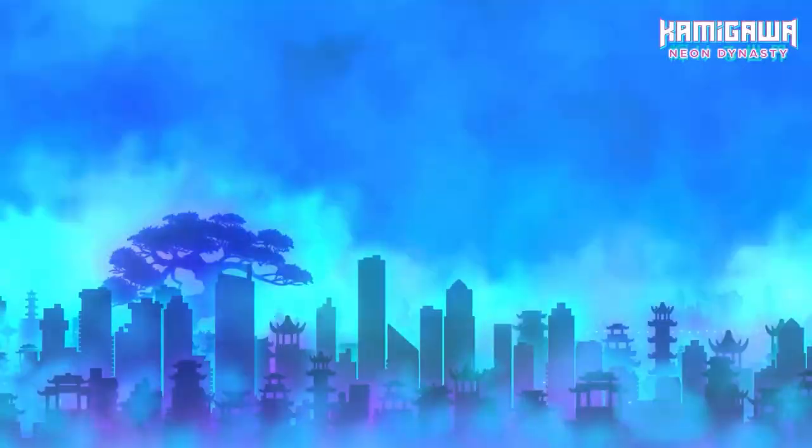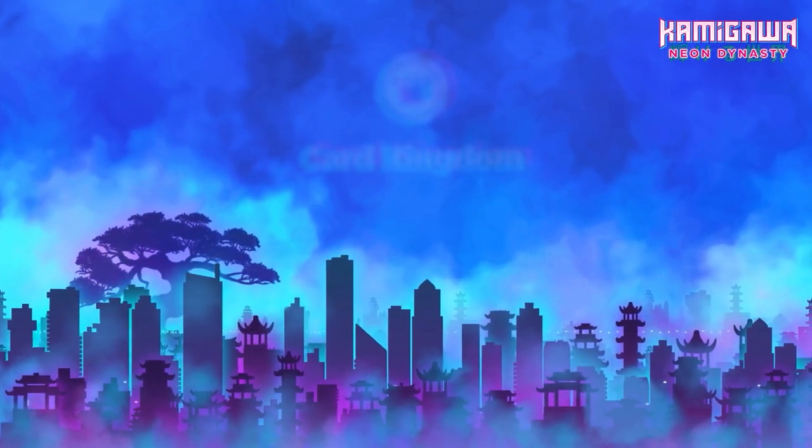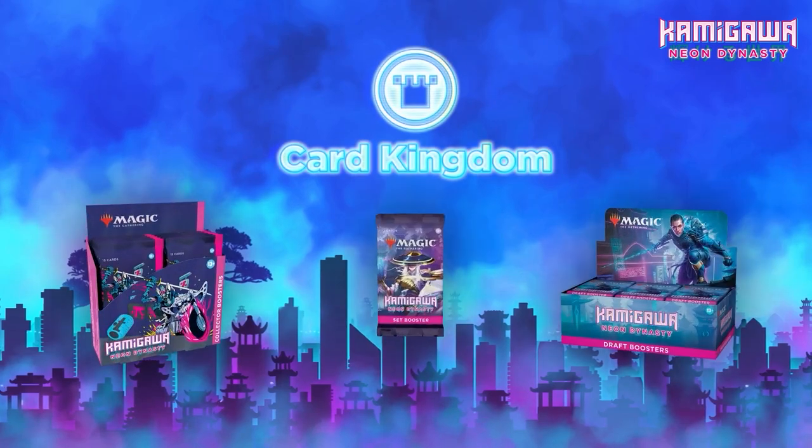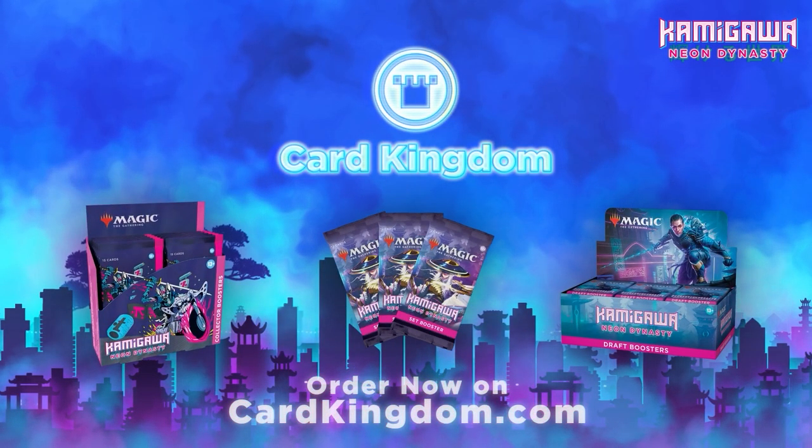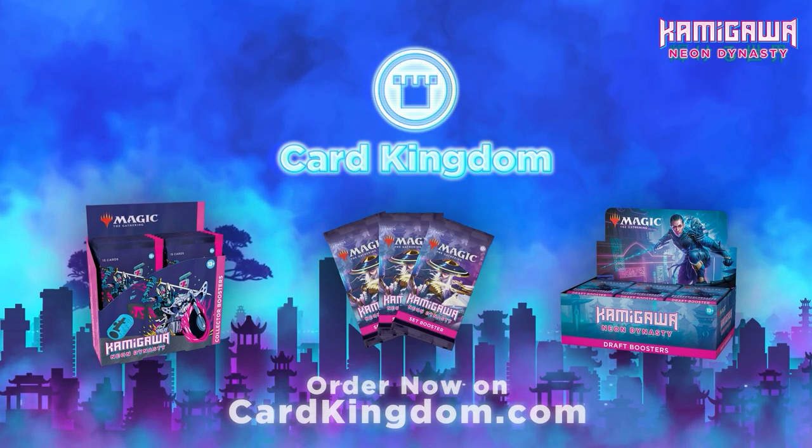Before we do, a couple of quick reminders. If you're looking to keep up on all the latest spoilers throughout the day, you can do that over at mtgpreviews.com. And if you need some Kamigawa Neon Dynasty cards, you can get them from our amazing sponsor Card Kingdom by heading over to cardkingdom.com/mtggoldfish — you can even get a free goldfish sticker, just let them know you want one in your order notes and they'll hook you up. So let's talk some Kamigawa Neon Dynasty.